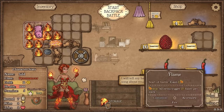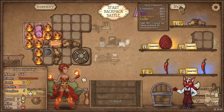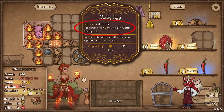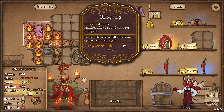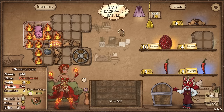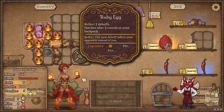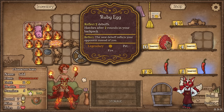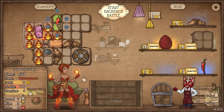We got another chili pepper, so that's cool. I'm not gonna force the whetstones anymore — I will find a whetstone at some point. The commons are not gonna go higher anymore, it's a 20% chance to get commons for the rest of the game. Let's get the ruby egg — reflect 2 debuffs, hatches after 2 rounds being in the backpack. Wait a minute, do I want this right now? Because we're at round 7 and I know for a fact that the next round is going to be the buy subclass round.